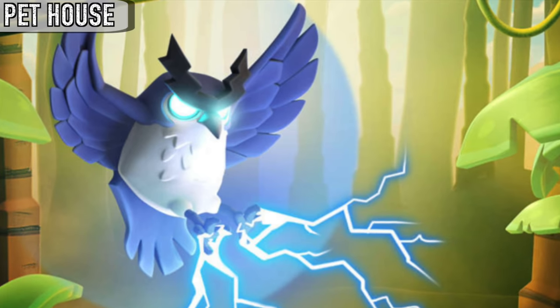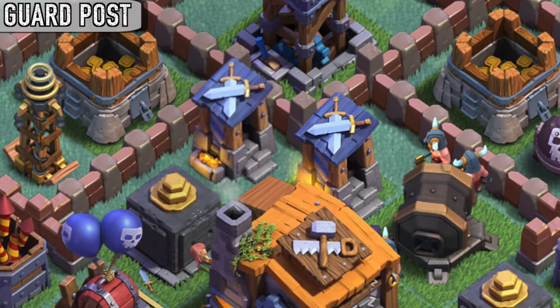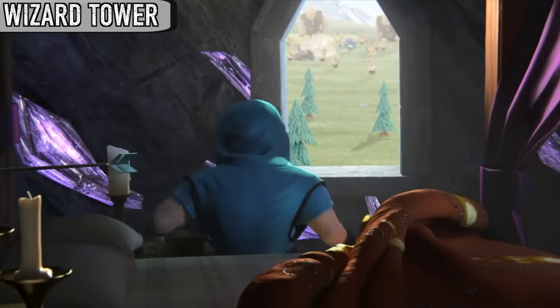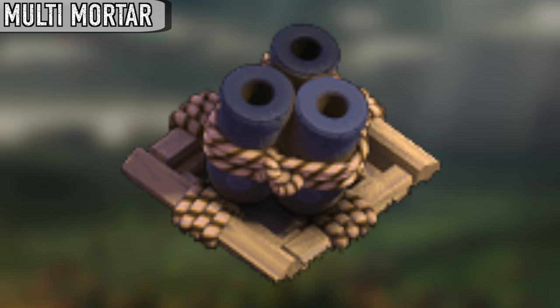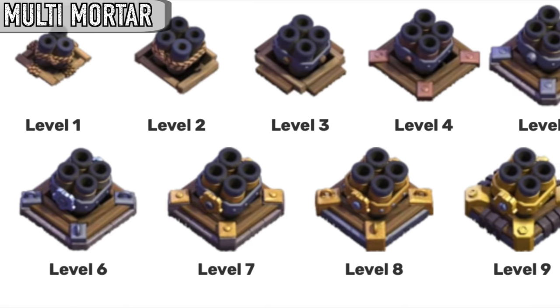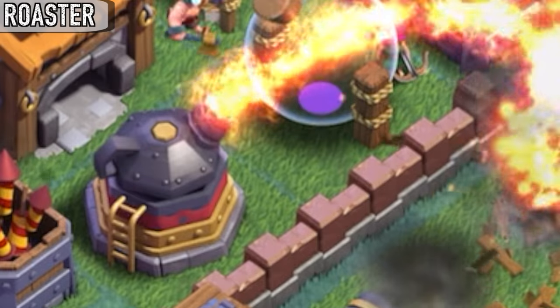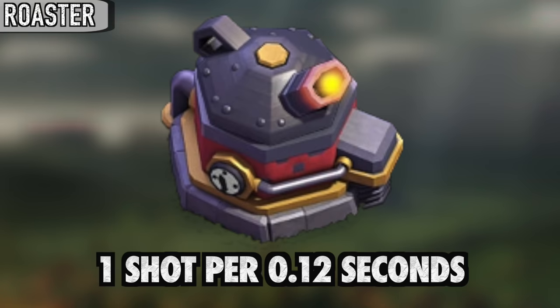Although the Electro Owl is not unlocked until level two, the birdhouse is present at level one. Originally, a second guard post was planned for Builder Hall 7 but has since been removed entirely. In a commercial, it's revealed that the wizard on top of the wizard tower lives inside of it. Although the multi-mortar appears to have only three barrels at level one, it still fires four shots per burst. This is likely to keep consistency with all the other levels, because all of them shoot four and all of them have four barrels.